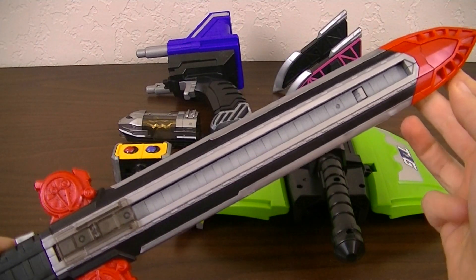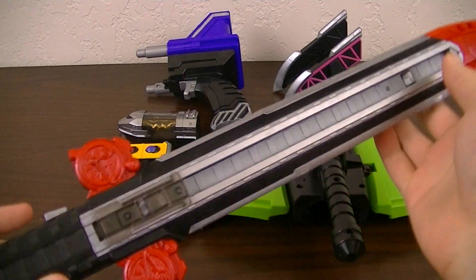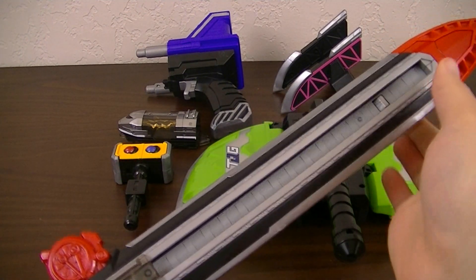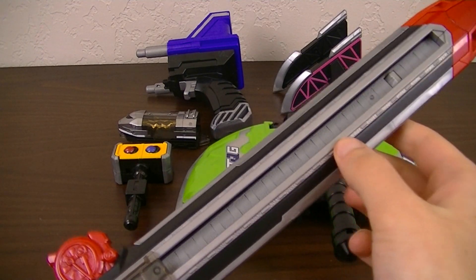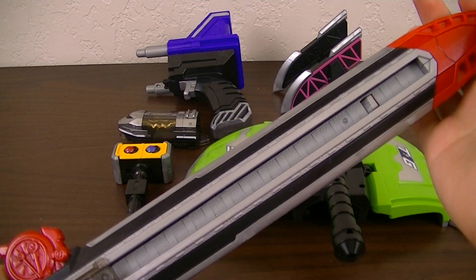Now thanks to their imagination powers, the Tokyuger's weapons can do interesting things. For example, the Rail Slasher can not only be used as a traditional sword, but can also send out rails that flow around attacking enemies, or bind them together to make them easier to slash.